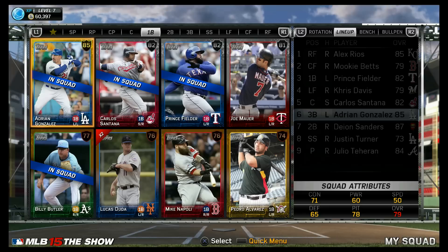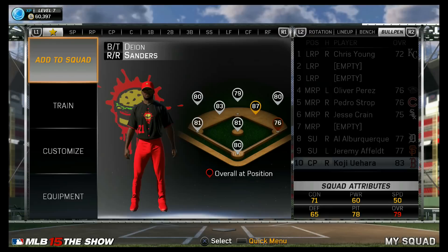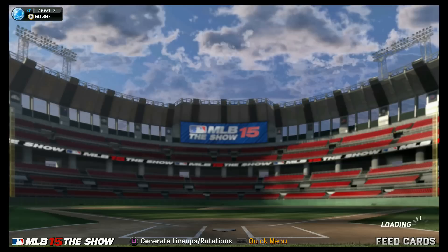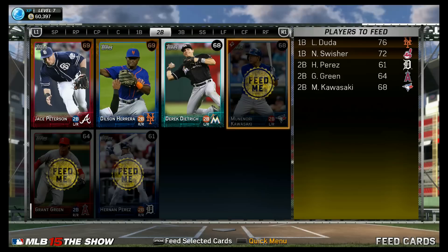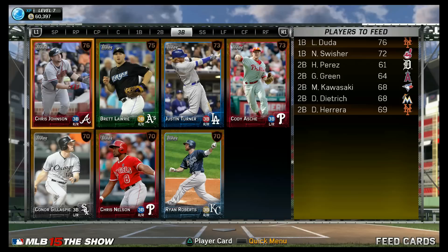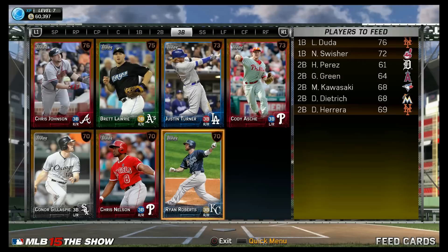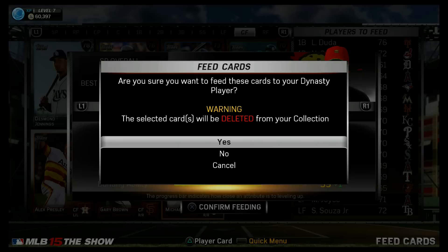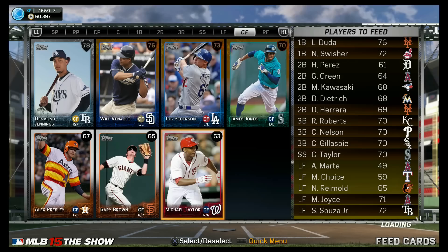Deion Sanders — one component of Diamond Dynasty, or at least in the previous mode, is you can create players and essentially create your own legends and build them up. This year you can only do one player like that, so I decided to go with Deion Sanders. Also, this year the Recycler is gone, so instead of recycling players, you feed them to your created player. We're going to train Deion by feeding him players. If you guys play WWE Supercard, this should be very familiar — you feed them players, and if you feed them power hitters they become a power hitter, fast players they become fast, pitchers they become a great pitcher. I fed him a lot of infielders, so he's a really good second baseman — I could probably play him at shortstop too. After I confirm this feeding, he's going to go from an 87 overall to an 89 overall.